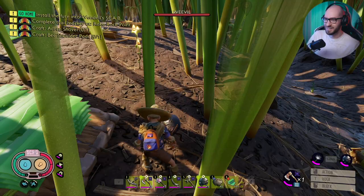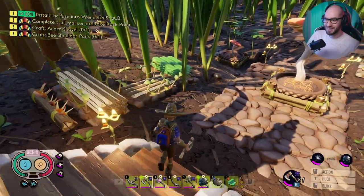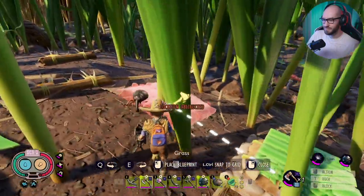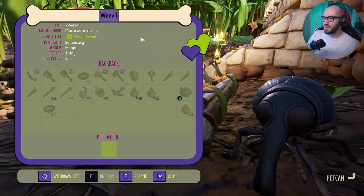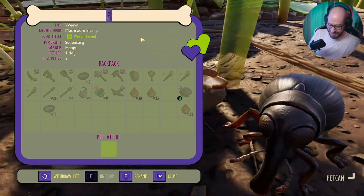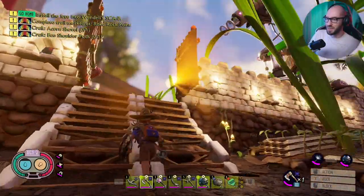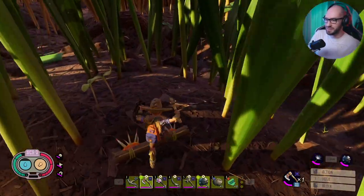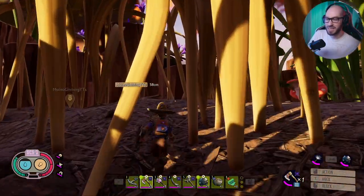Come here buddy, this is gonna be so good — he's not following! If you go far enough away he'll eventually follow you. No, you can even rename him — are you kidding me?! Well guess what, his name is Pixel. All right, we got ourselves a pet. I guess we're gonna have to wait and see how that goes — if he dies you're gonna have to make another one.